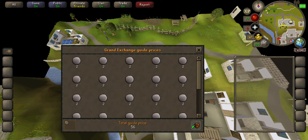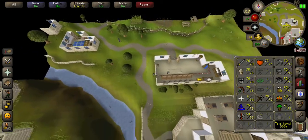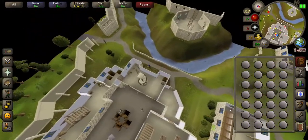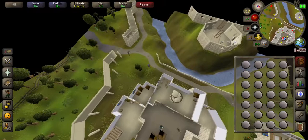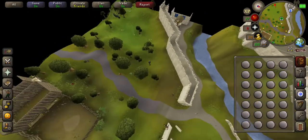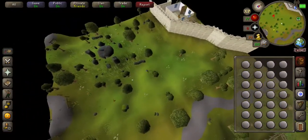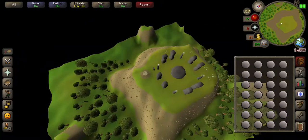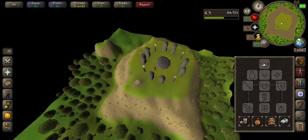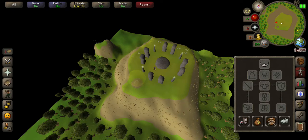Pure essence is only two coins each. At my level — I'm 53, two levels off getting another rune per essence — I'm getting six runes for every pure essence. That means I can make more money the cheaper I get the pure essence.